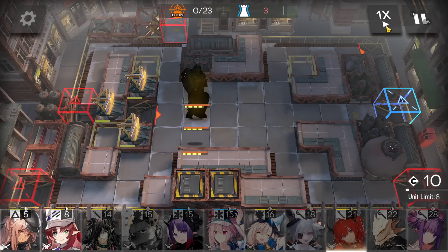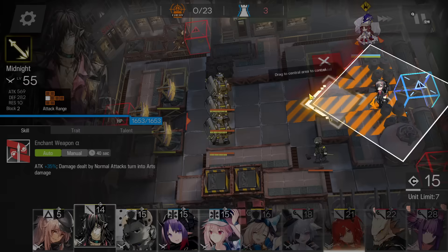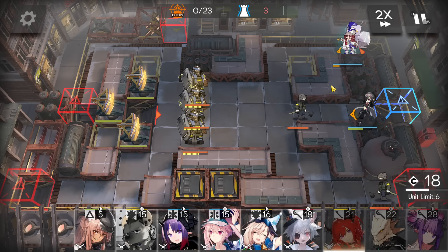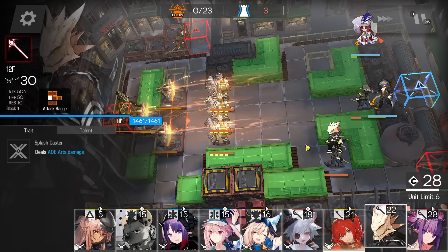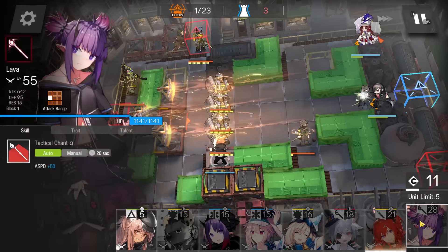First of all, immediately deploy the flag vanguard to gain DP here on the top side. Then deploy the ranged guard hero facing left side to kill the first of your enemies.